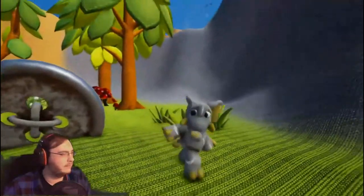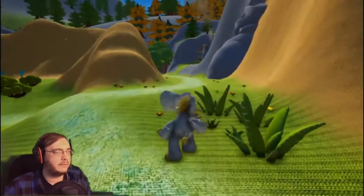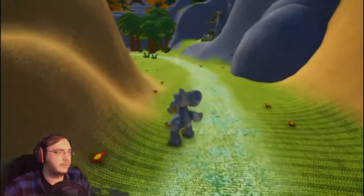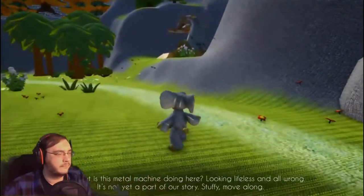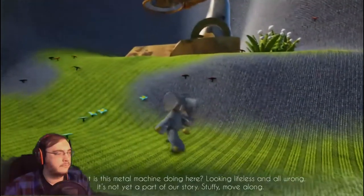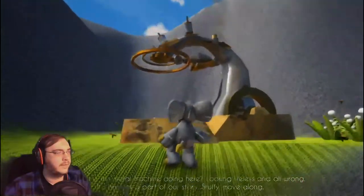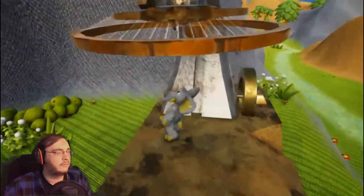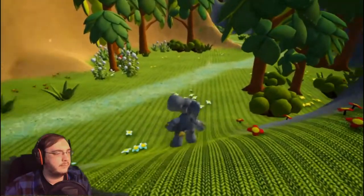Rusted? Is it a metal button? Looks like there's a bit of rust or discoloration — some browning? Maybe the paint's chipping off. Now what is this metal machine doing here, looking lifeless and all wrong? It's not yet a part of our story. We can't interact with it anyway, so it doesn't matter.